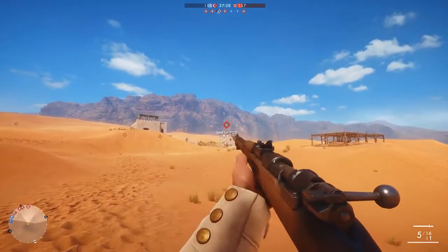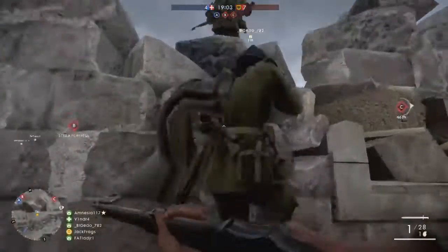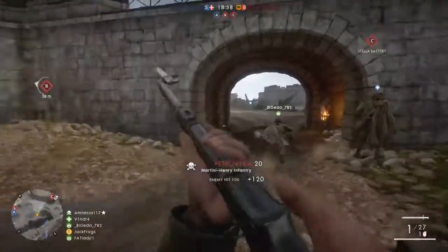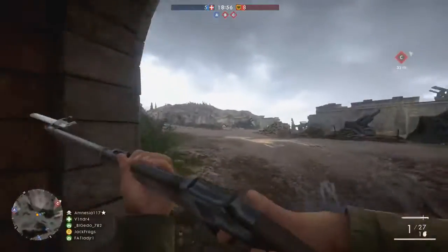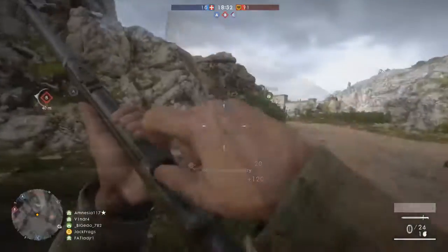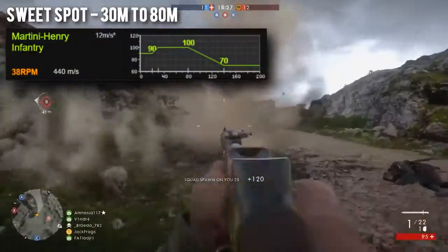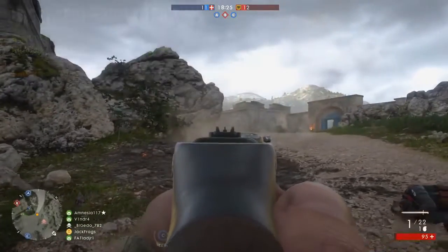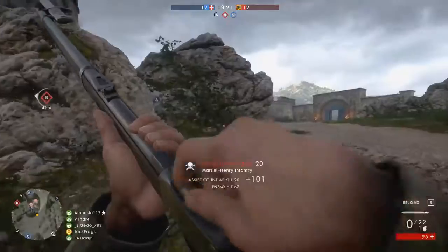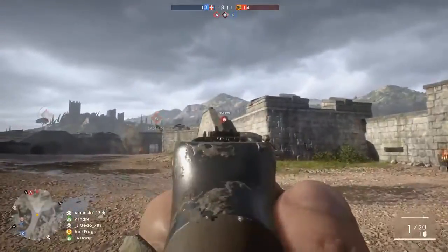With that said, we're going to go through each one-shot rifle and take a look at their sweet spots. First up is the Martini Henry — possibly the best sounding gun in the game. It's got a long reload time but it's an excellent choice for close quarters aggressive PTFO recon play. The sweet spot range for the Martini starts at 30 meters, which is the shortest out of all of them, and it ends at 80 meters, so you've got 50 meters of sweet spot to play with.